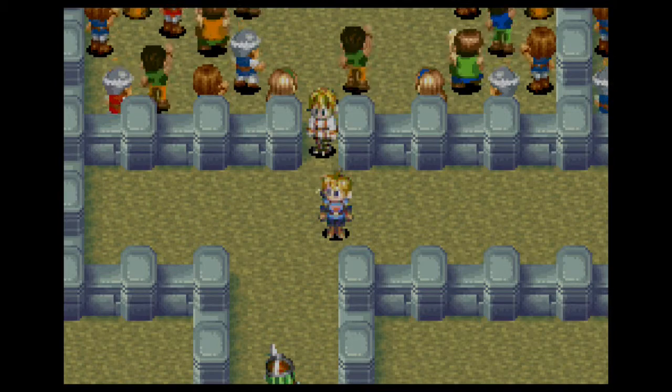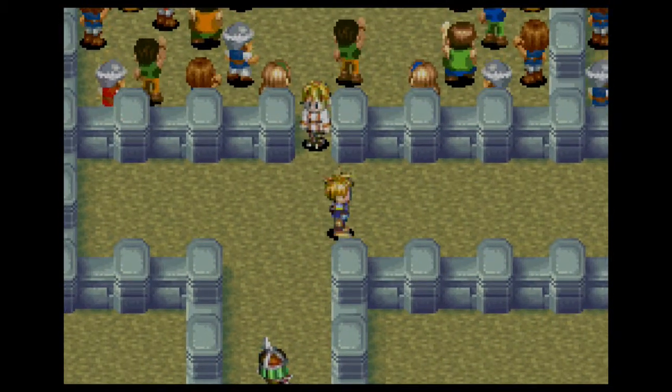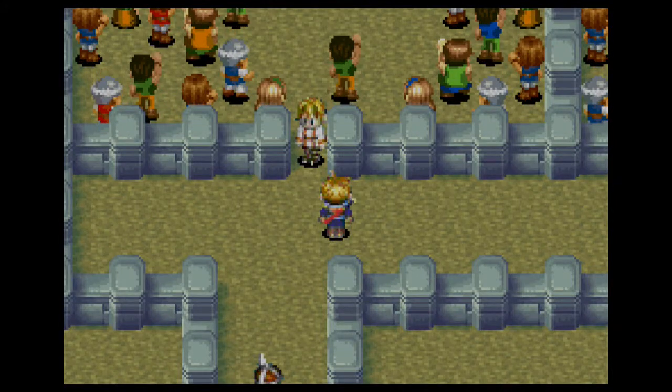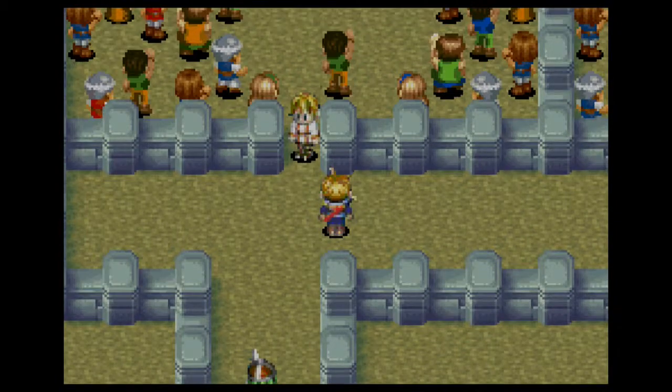All right, welcome back everyone. This is Strayfey with another episode of Golem Sun. In the last episode, we saved Babby from Ultimilar Cave, and as a reward, he let us join Colosso in the finals, even though we didn't do the trials.